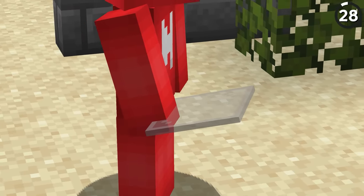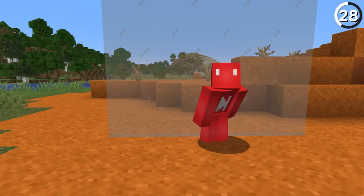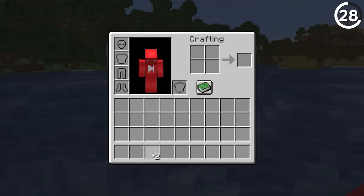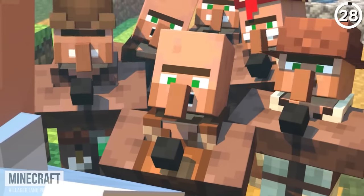While we're talking about light grey, take a look at this stained glass pane — can't see it? That's actually the point. Since the texture is flat and the inventory screen is light grey, it's almost impossible to see a single light grey stained glass pane. And according to Mojang, that's intentional.